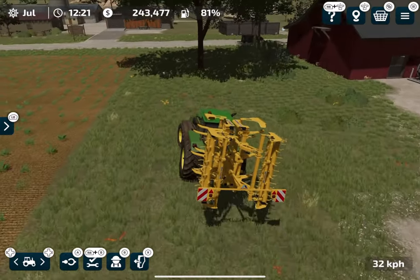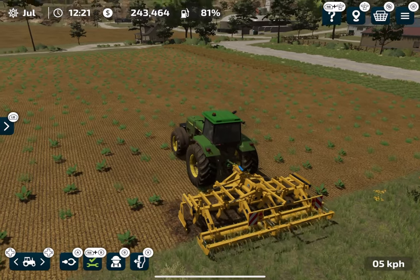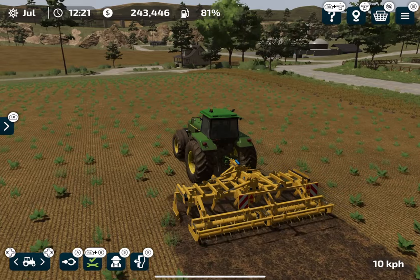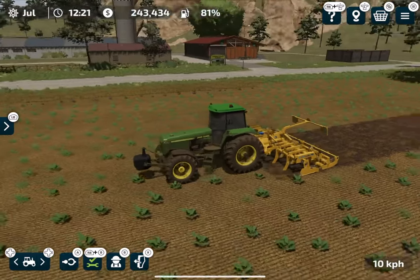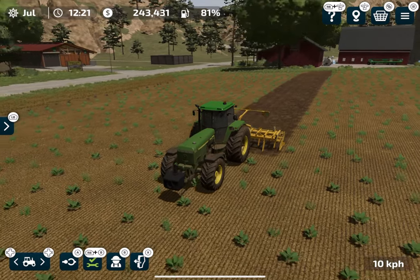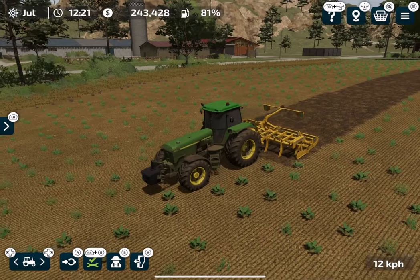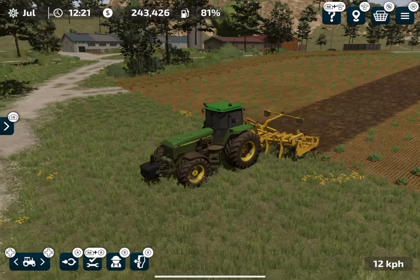Let's start using the subsoiler on the other side of this field, starting from the middle. Even though this tractor is way underpowered — the subsoiler needs 300 horsepower and this tractor only has about 190. It's working fine at 10 km/h, but the speed drops to 5 or 6 when driving uphill on the sloped parts of the field.